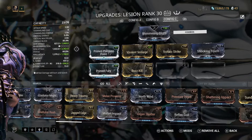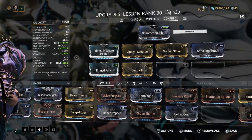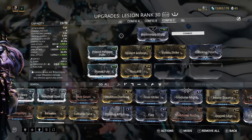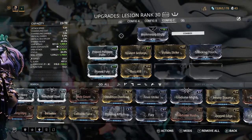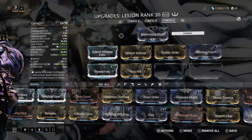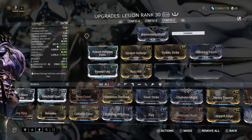If you're inflicting magnetic status procs on the Infested, it's far less helpful than inflicting slash procs or fire. With status weapons, you want the highest status chance possible, a really fast attack speed so you're proccing more status effects in a shorter period of time, and you want to pay attention to what statuses you want to proc on the enemy with the given weapon you're using.